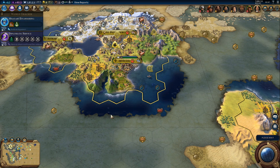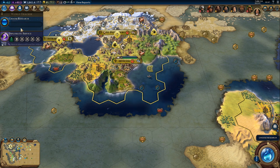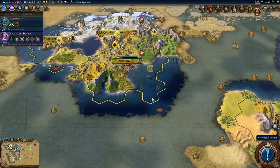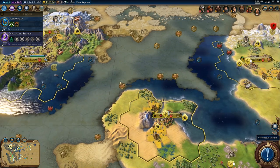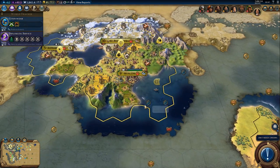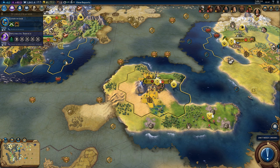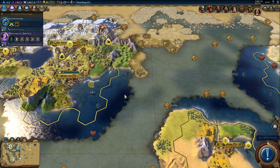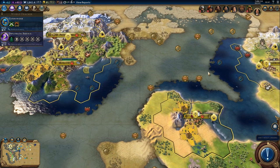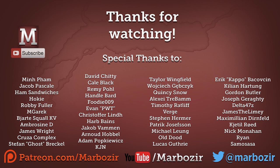Military engineering unlocks the armory, which we should build if we want the boost. However, I want to know where nitre is. I will not be waiting for the armory — there's just not enough time. Maybe if we had an encampment, but we do not. We'll just research gunpowder the hard way. I'm going to make a cut here and continue in the next episode — thanks for watching, see you next time.